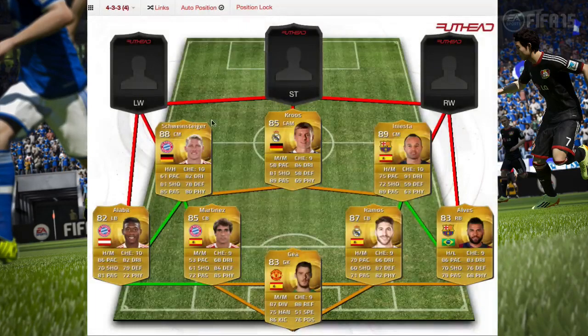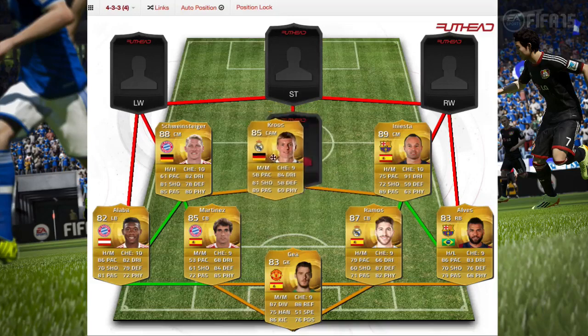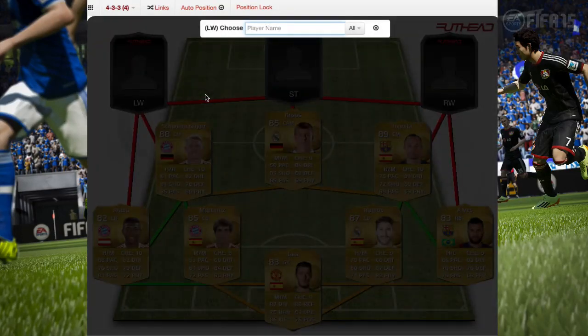Here we have Toni Kroos. You can't really switch him and Iniesta around due to chemistry. He gets the job done — 84 dribbling, 81 shooting, 89 passing. He's not strong or fast but he shoots amazingly and fits the team really well.